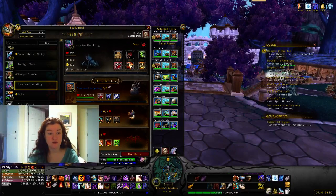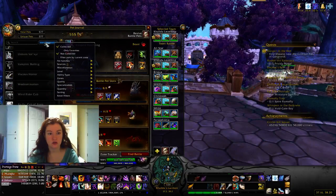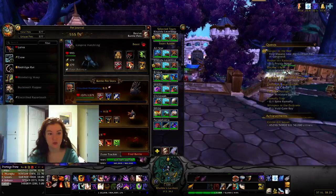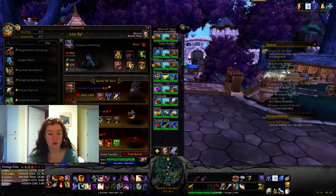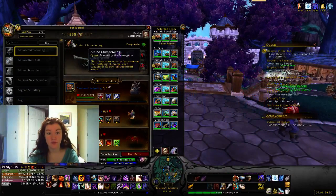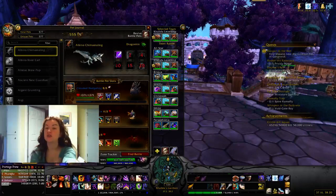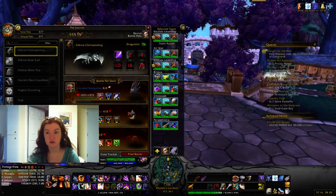Now the rest of these are a little bit harder to get — and these are not all of them. Some come from Mastering the Menagerie, which is a daily quest once you get your Pet Menagerie to level 3. You need to do 500 battles in Draenor to get there, and you get unique rewards — sometimes a pet.